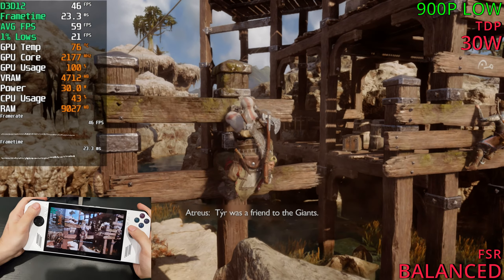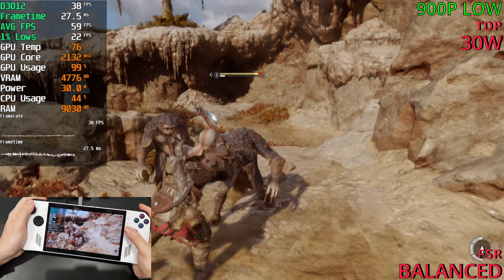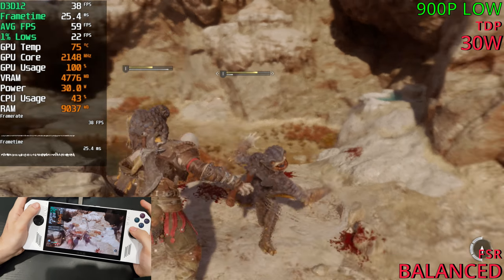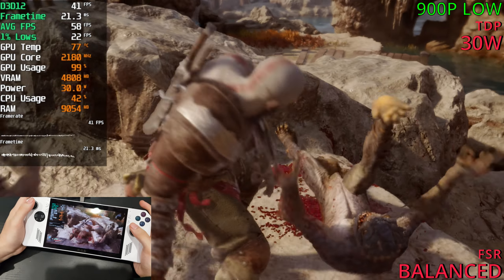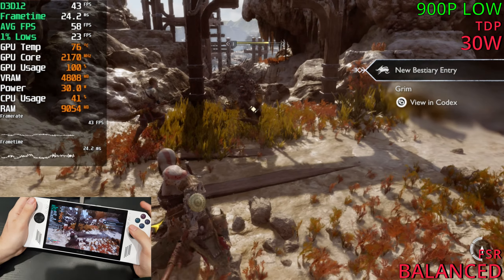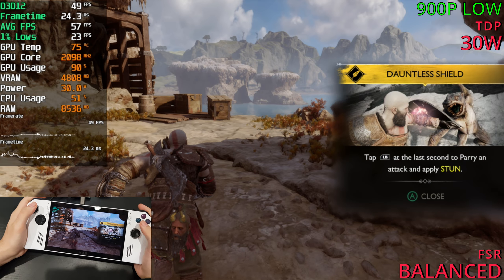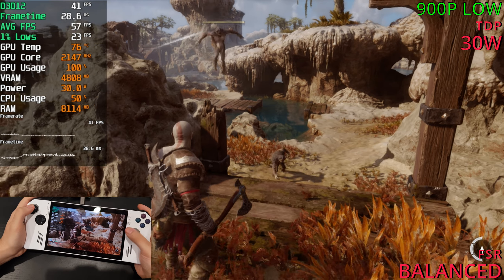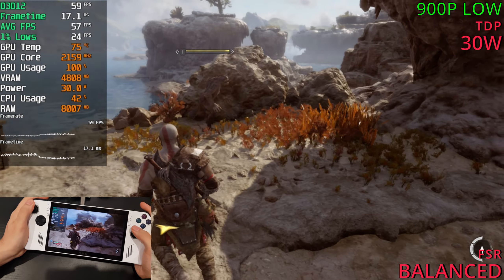With frame gen active, 60 FPS should be doable at this point. During the fight it felt pretty good — responsive enough, with no noticeable stutters. This is playable. I'd cap the FPS to 30 to be safe, but 40 FPS is also fine, and with frame gen we're now sitting in the 60s.